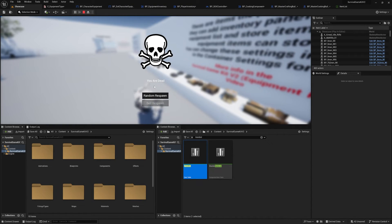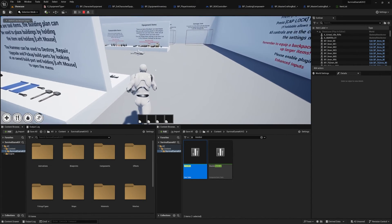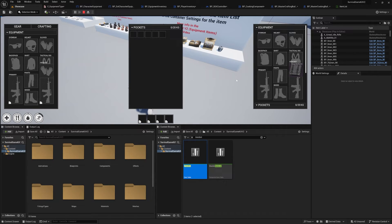You can also kill the character and loot the body to make sure the external inventory widget is working correctly. Drag the item over, equip it, and everything is working as it should.